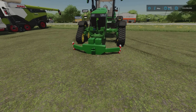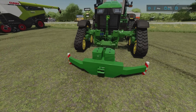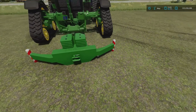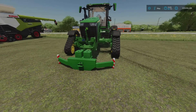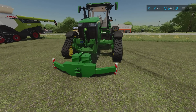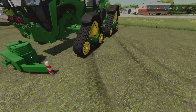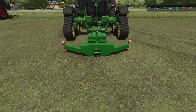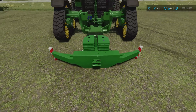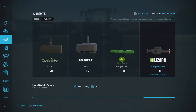Next we've got the Lizard Weight Pusher by Hispano — 1.08 megabytes download, one slot on console. There are a few different configurations: a standard weight, extra weights stacked on top from 800kg up to 1,300kg, and side pushers — left, right, or both. The side pushers are handy for bailing work, or pushing things out of the way. They're slightly curved so bales roll around the side. There's also a front hitch option that hooks up to pin hitch trailers.